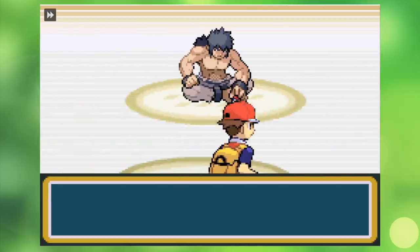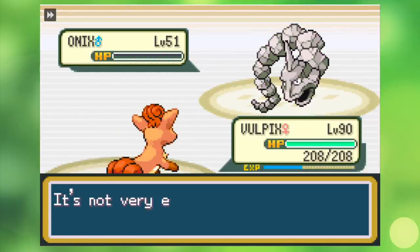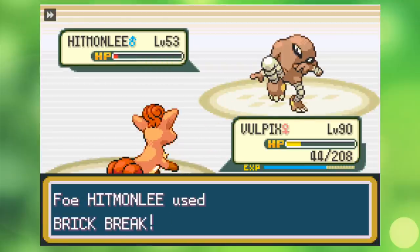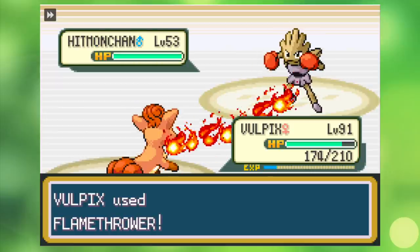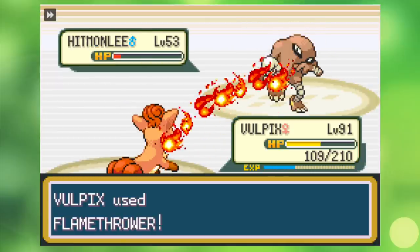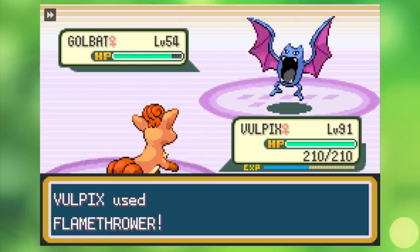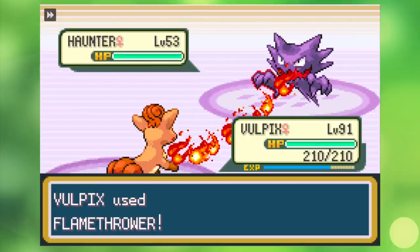With Lorelei finally down we advance to Bruno, who I'm certain will be a pushover, and for the most part he is. To my utter surprise his Hitmonlee manages to knock me out after surviving a Flamethrower, so next time I use Sunny Day right at the start of the battle, which makes all the difference and his team goes down no problem. Next up is Agatha, who is a delightful pushover — I just Flamethrower everything and advance right past her no questions asked.